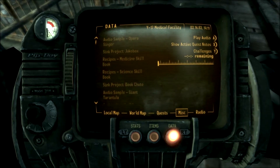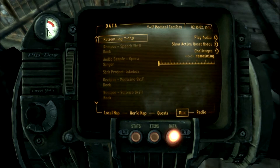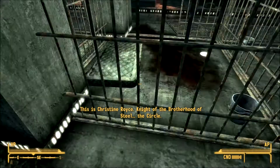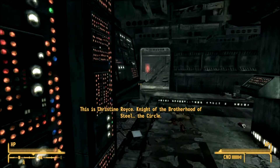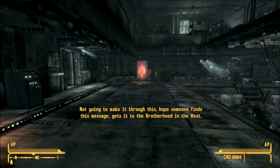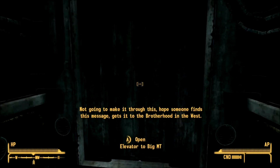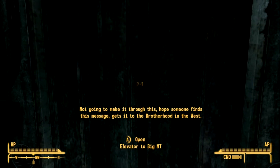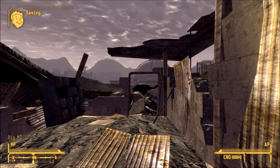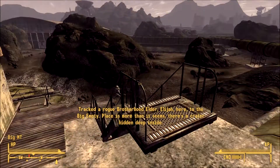Alright, holotape. Okay, here — this is Christine Royce, knight of the Brotherhood of Steel, the Circle. Not going to make it through this. Hope someone finds this message and gets it to the Brotherhood in the west. Tracked a rogue Brotherhood elder, Elijah, here to the Big Empty.